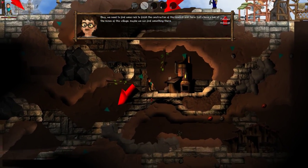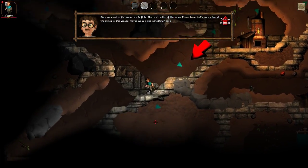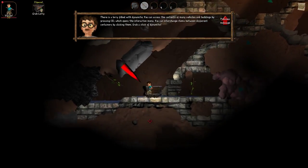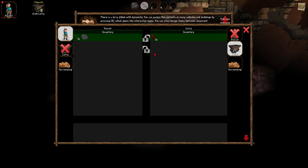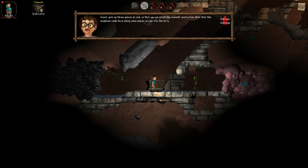There is a lorry filled with dynamite. You can access the contents of many vehicles and buildings by pressing E. Instead of using the transfer buttons to grab everything, I can also select an item, hold Shift and click to get everything of that item type.